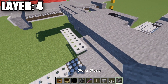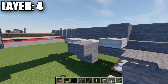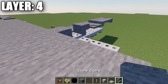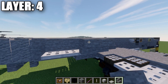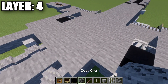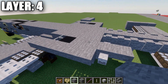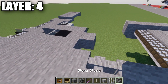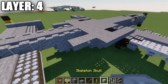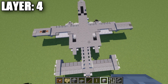For the engines: place an iron trapdoor on top of the existing one, then a stone upside-down stair off it to both sides to form the intakes. Take stone stairs and place four going back on each side. Place an iron bar in the center on top of the iron trapdoor, a black concrete block behind it, and a stone block to fill the space. Then add a stone block back and stone stairs on both sides of that full block. Place a stone upside-down stair off the full block, a stone top slab, and skeleton skulls to both sides of the upside-down stair. That completes the engines.